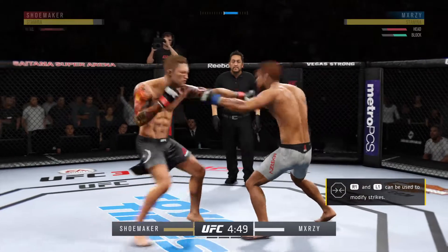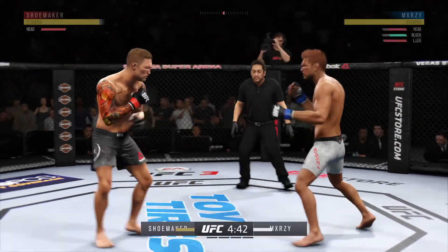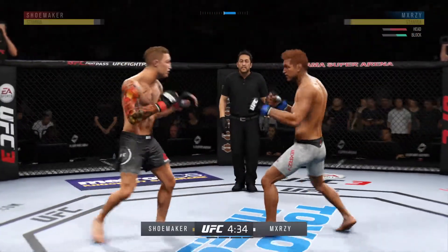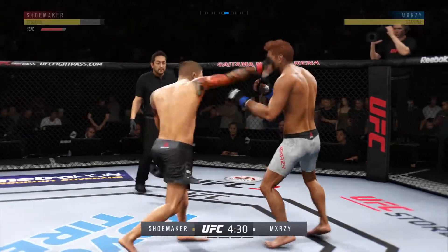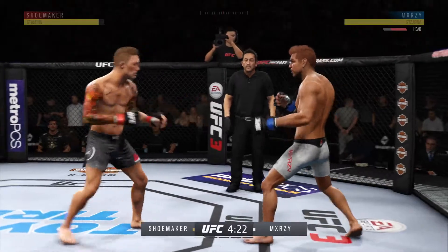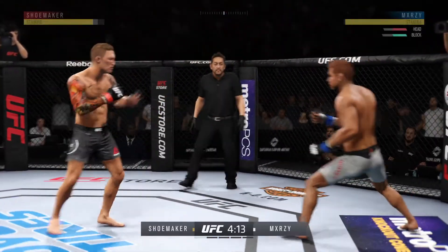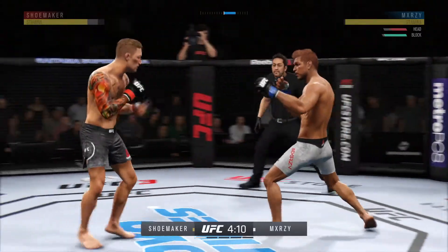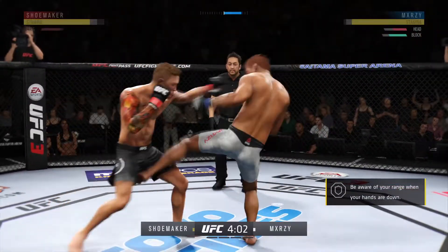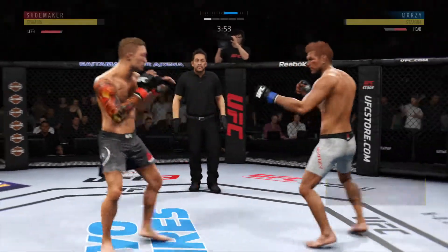That landed. That one hurt. Landed it — big punch. Both fighters hanging down in the pocket and both landing. He continues to work on the inside of that lead leg. He's got good accuracy on that jab — effective use of the jab here, Joe. Strong outside leg kick.